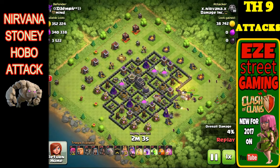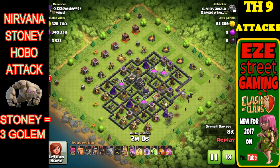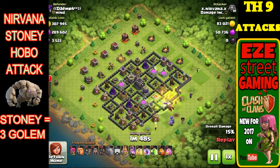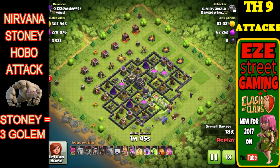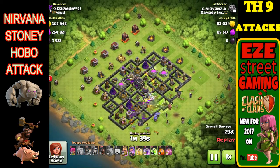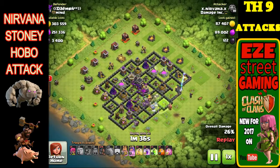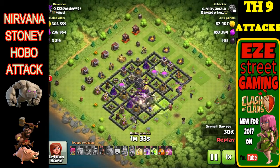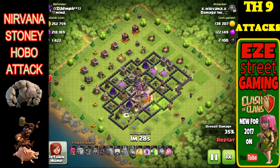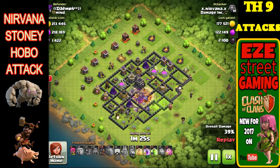This next attack is called the Stony Hobo — 'stony' means you have three golems. One of the keys to this attack in Town Hall 9 is not to put all the golems in at one time. I've seen this attack fail because you're using three golems which take up a ton of camp space — if you don't use them right they're just going to take damage and be gone. You start off with two golems on the outer walls, spread them out, and get as many defenses on that outer wall to shoot at those golems. Put eight or ten wizards in behind them to clear out all the buildings on that outer wall.